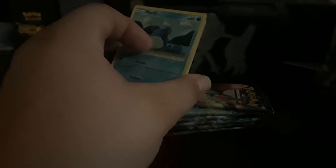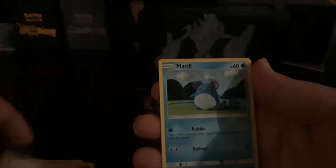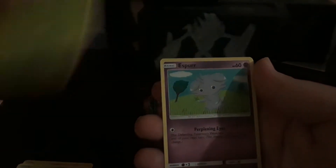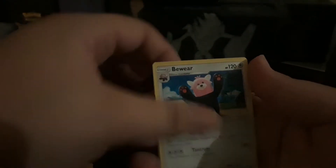One, two, three, four — let's go with Electric. Dusclops, Politoed, Meryl, Pansage, Espurr, Pikachu, Noibat, Rotom Dex as the reverse, and a Bewear.